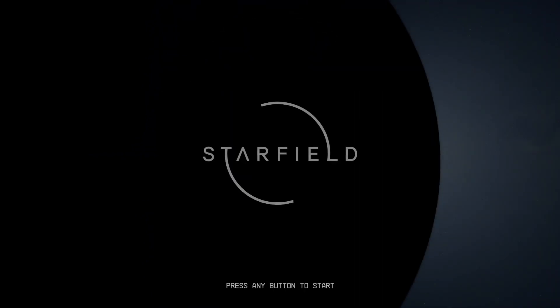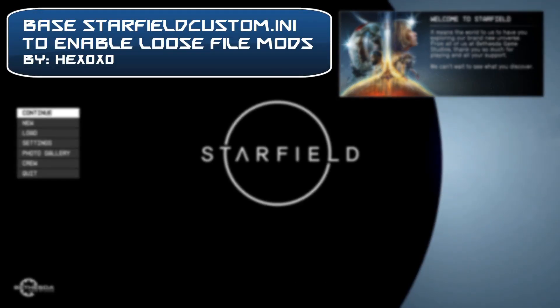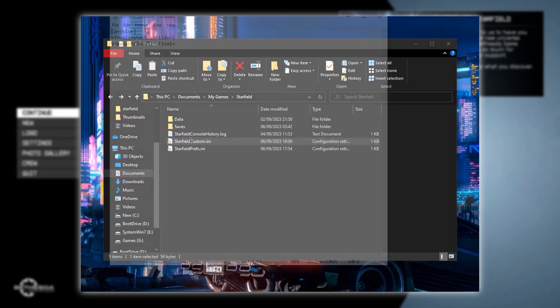But before we do anything at all, we need to enable mods. We download the custom Starfield.ini file and place it into Documents > My Games > Starfield. That will enable loose mods, meaning the mods we have right now.